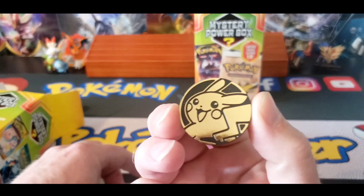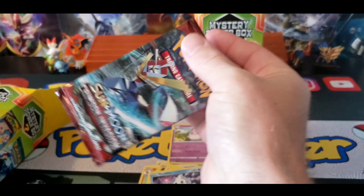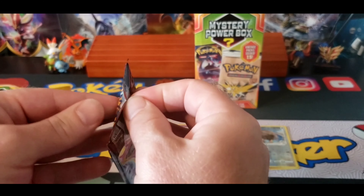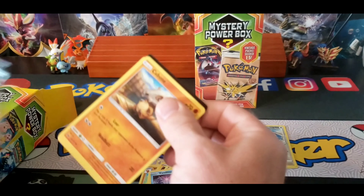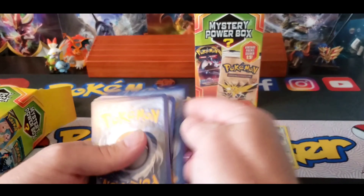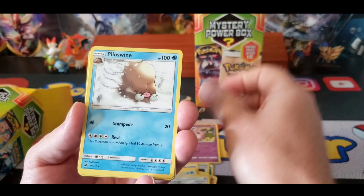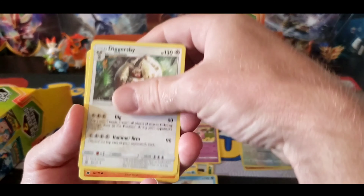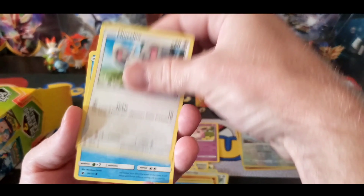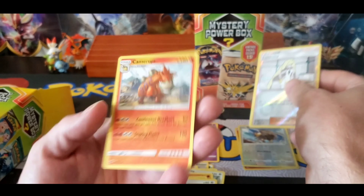There's a coin — Pikachu coin. Second pack: Crimson Invasion. Leaf Energy, Counter Energy, Philo Swine, Digger's Beat, Cubone, Execute, Magikarp, Encino, Corphish, Usumine, and Kamerupt.